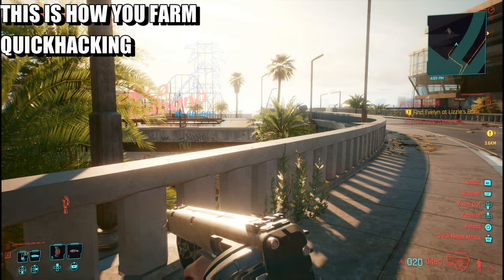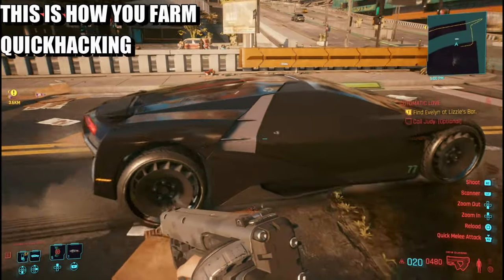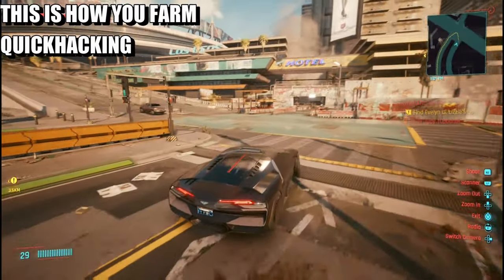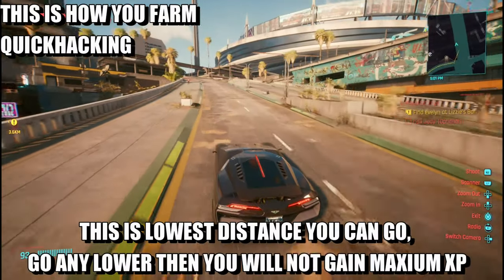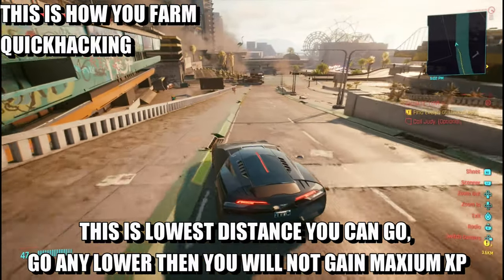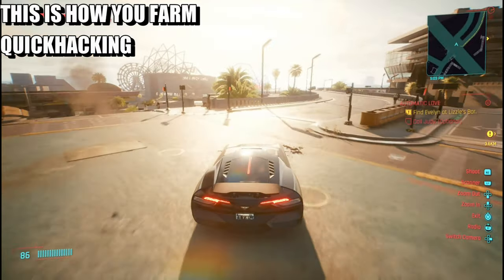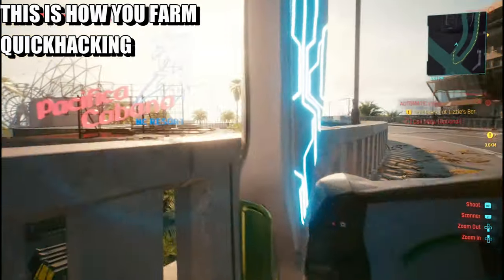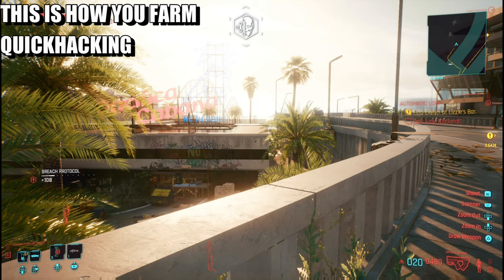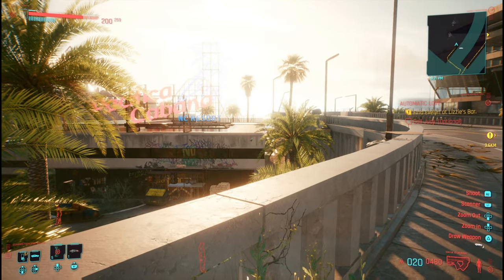To repeat the process, pull up your car, get in the car, and take it for a spin. You need to come up here — you can go anywhere else, but you can't go further than the minimal distance needed to re-render the camera. Get out, head back over, ping it again. You get 108 and then 2000.